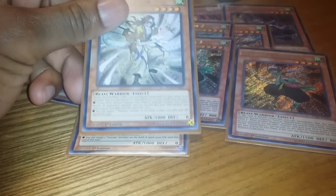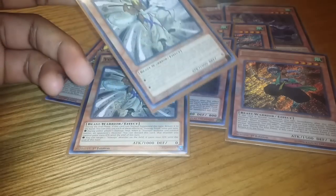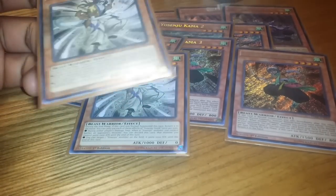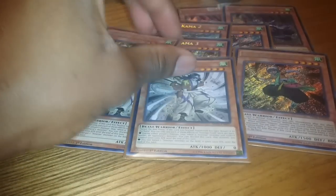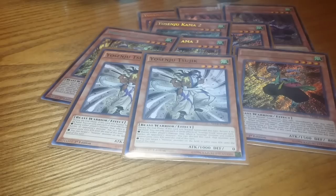Other Yo Shinju's — the Sujic. On field, he bounces to the hand during your end phase, which is helpful. From hand, you can discard if any Yo Shinju's battling a monster — they gain 1000 Attack. And on field you can just boost any Yo Shinju monster up 1000, which is very strong.